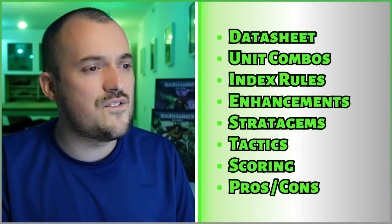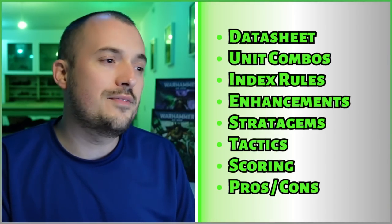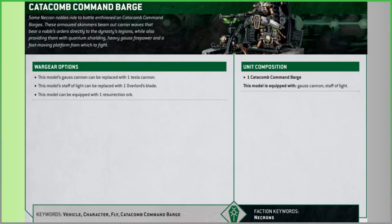Starting with the datasheet: the model is equipped with the Gauss Cannon and Staff of Light. You can swap out the Gauss Cannon for the Tesla Cannon, swap out the Staff of Light for the Overlord's Blade, and you can also take a Resurrection Orb - we'll get onto all those things in a moment.